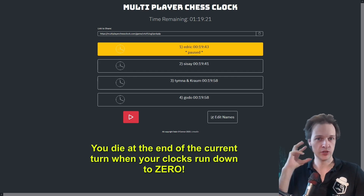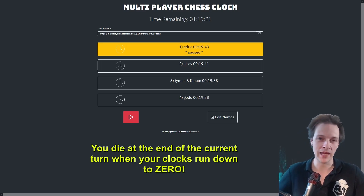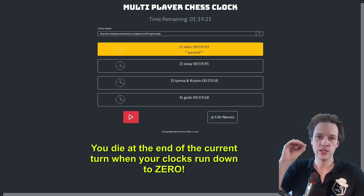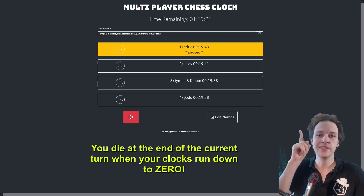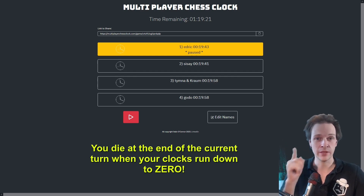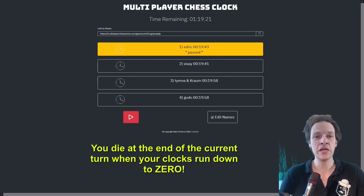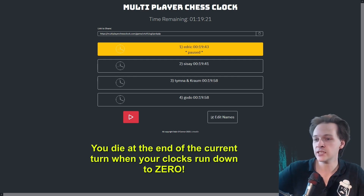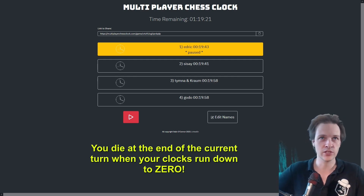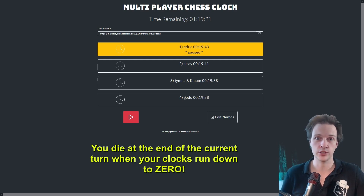If your clock actually runs out at the end of someone else's turn, you die at the end of that turn — but not instantly. No stack pieces or cards disappear at instant speed out of nowhere; they disappear at the end step. This means people can react and plan, because during the game you can watch someone's clock reach a low count and strategize around when that player disappears.